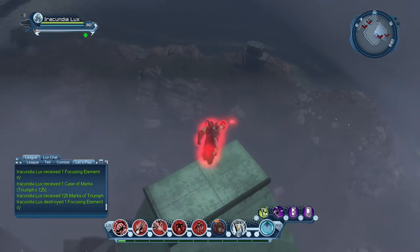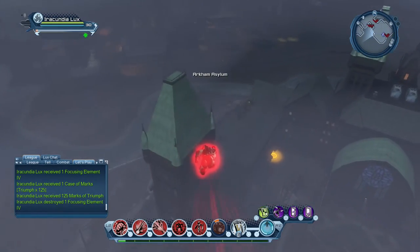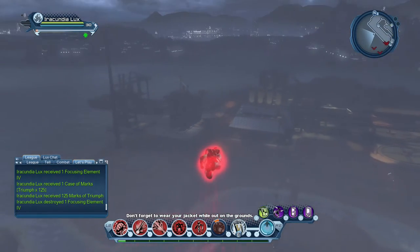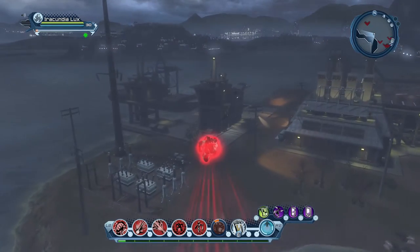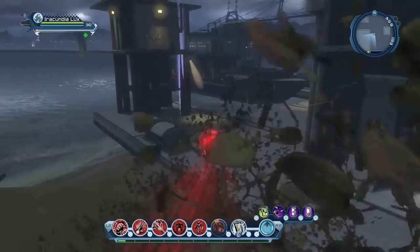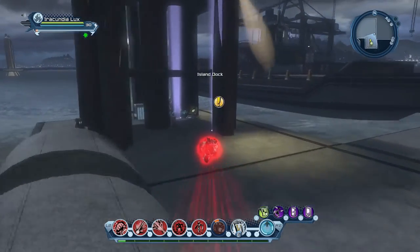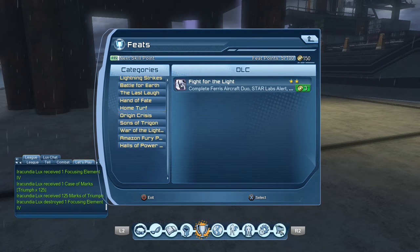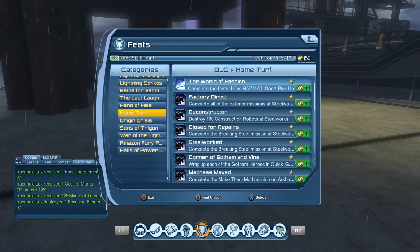It feels so good to be doing this content finally. That's where you go in to fight the Arkham Island. There is a feat in here which is particularly annoying — one I'll definitely be streaming. Home turf. Corner of Gotham and Vine: you have to wrap up each of the heroes in quick-grow vines inside the Arkham Island instance.